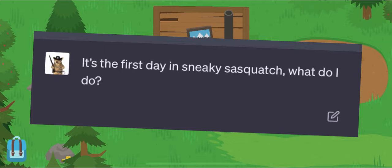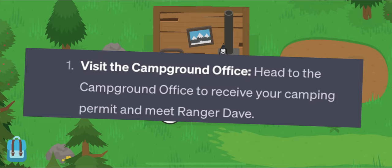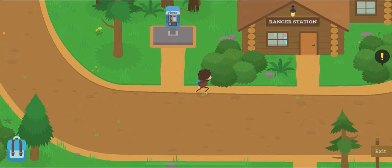Alright guys, it's the first day in Sneaky Sasquatch, and I asked the guide: 'It's the first day in Sneaky Sasquatch, what do I do?' And it gave me 7 things to do, so it's quite a bit. The first thing it asked me to do was visit the campground office, head to the campground office to receive your camping permit, and meet Ranger Dave.